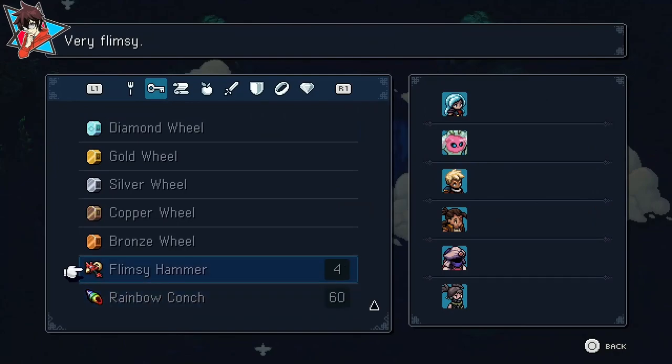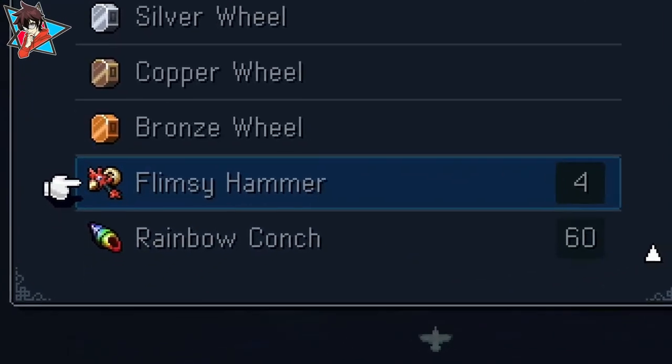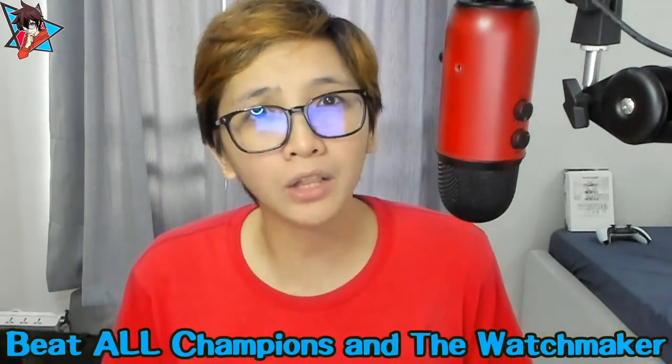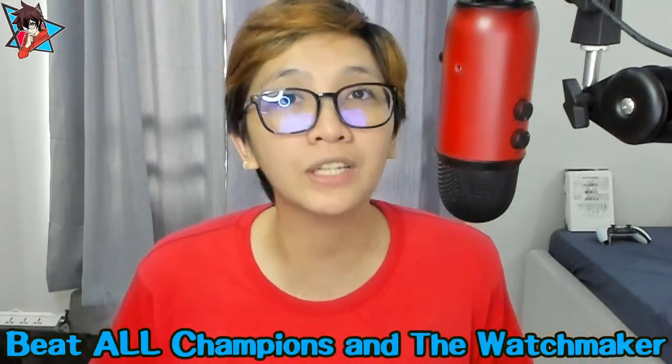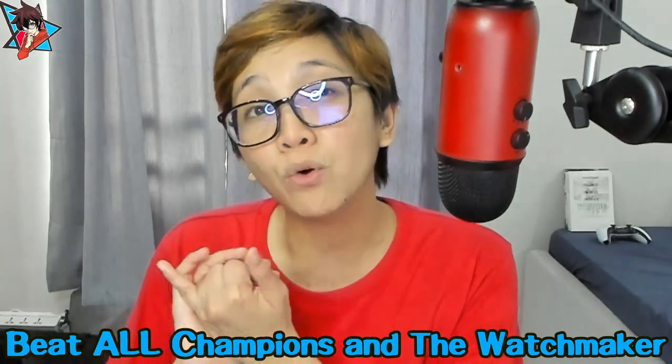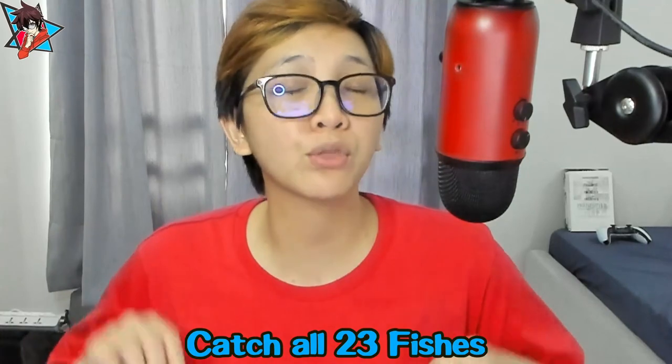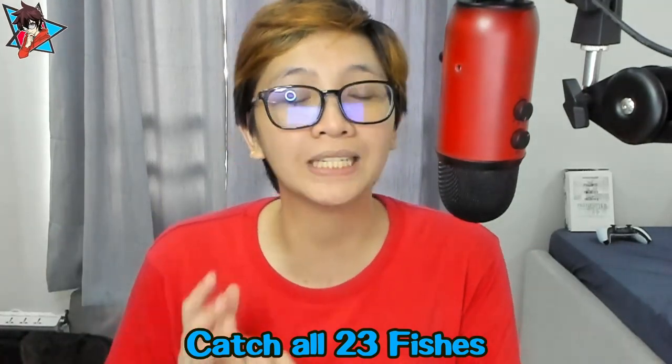The game secret I am talking about revolves around the flimsy hammer key items you get throughout the game, of which there are four. You get these as part of rewards for completing certain tasks, like beating all of the champions — the Wheels champions — including the Watchmaker in the Clockwork Tower, and catching all 23 fish in the game.